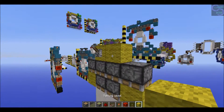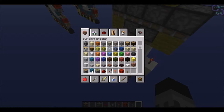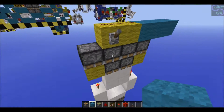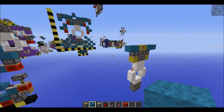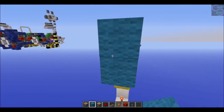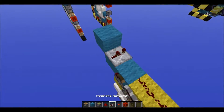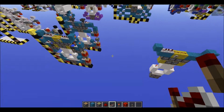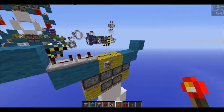Then just do the same thing on the other side. Now for the Cayenne circuit, what you're going to want to do is place - I should have taken the time to rebuild it - but this is what you're going to want to do. Then place four tick and three tick, I believe it was, and a torch on each, like so.